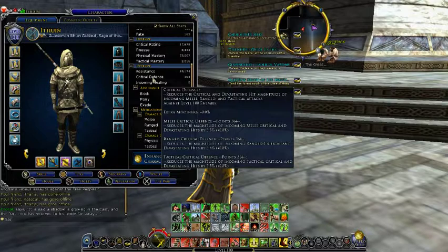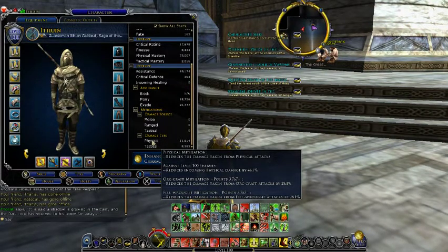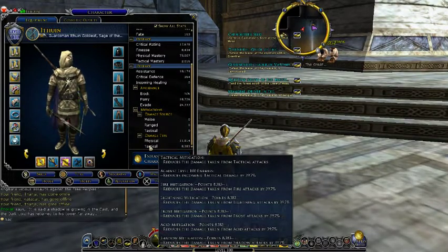Incoming healing is zero. Parry and evade rating we went over. Mitigation then — I've been working on those, especially with my traits. Physical mitigation is almost at the cap, and tactical mitigation still needs some work since it's only at just below 40%.